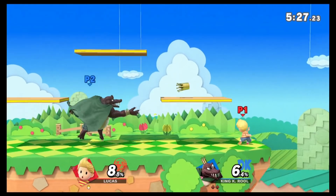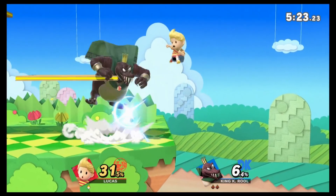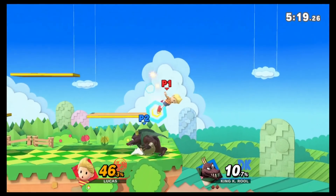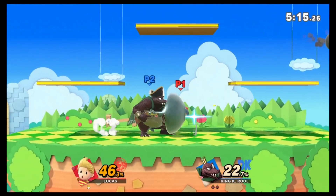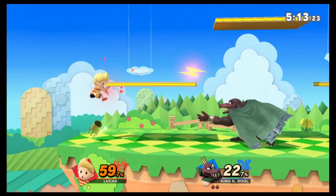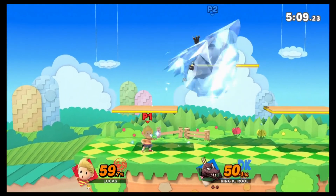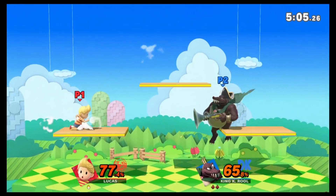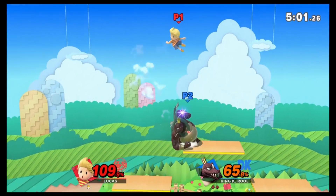Lucas's disadvantage state is not the best. When you're getting comboed, you want to utilize airdodges, because K. Rool's up air has more priority than your down air. So for the most part, just don't challenge him. Use your magnet to mix up your landing — just don't fall straight down. I'd also say use PK thunder, but I'm still testing that, so that may not be a good idea.